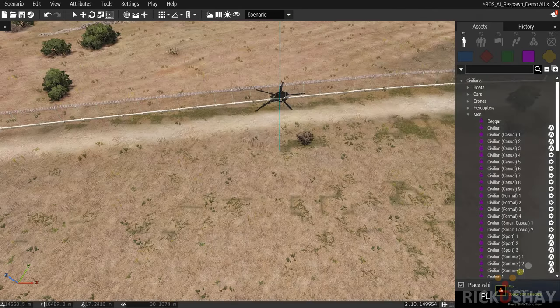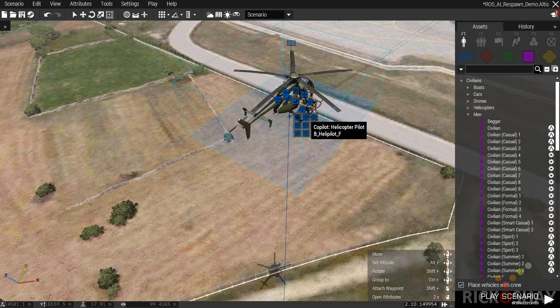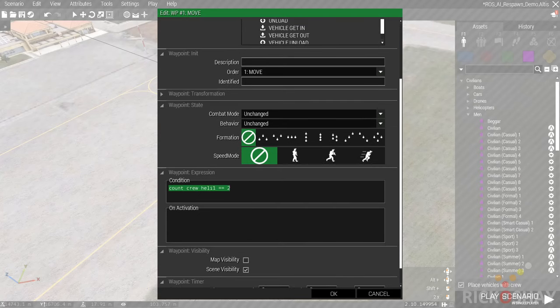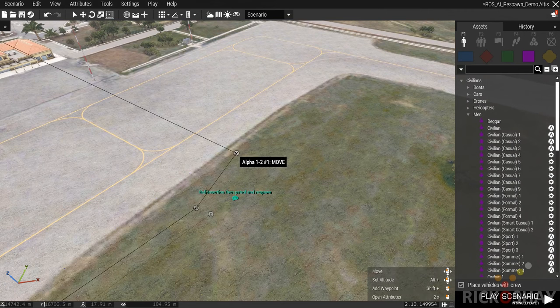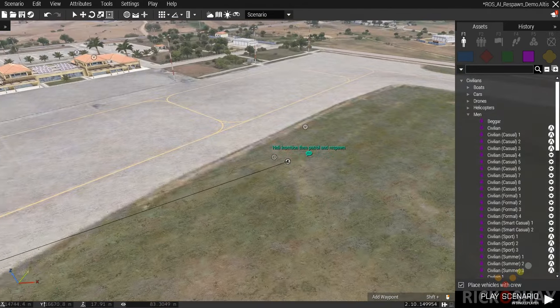Next we have a helicopter insertion. We have two groups in this chopper: a pilot and co-pilot or gunner, and a recon group made up of six units. The helicopter is going to fly in to a transport unload waypoint and unload the separate group. The recon group gets out; the chopper will only take off when the next waypoint is completed, and that completes only when the condition 'count crew heli1 equals 2' is true — meaning only the pilot and co-pilot remain.